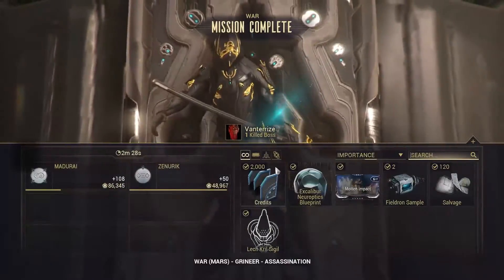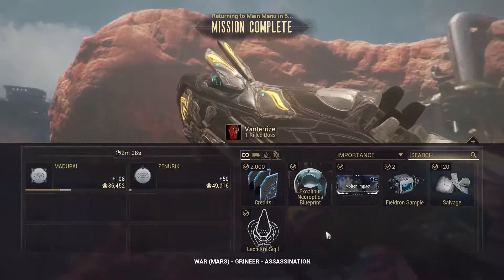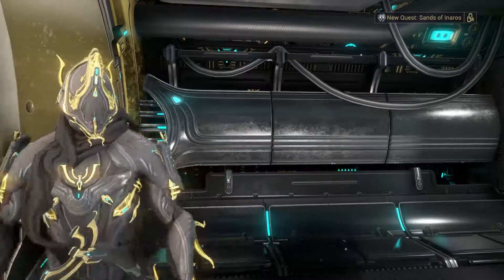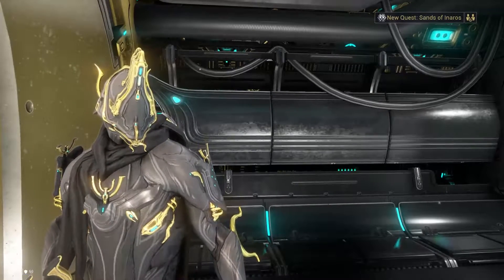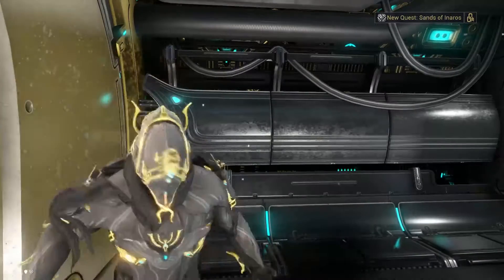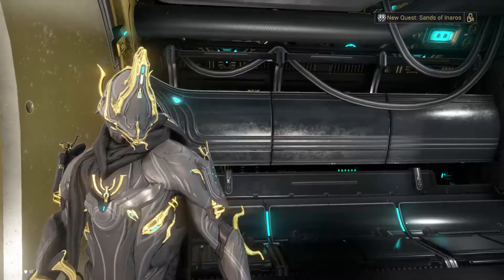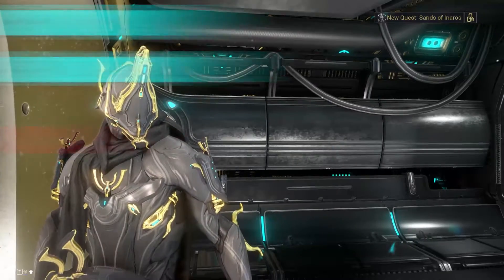Once you head back to extraction, you'll realize he drops Excalibur — which is probably one you may have already picked as your starter frame, so this may or may not be useful. But if you don't have him, that's how you get him. To recap what we just did: we went through Venus, Mercury, and Mars. On Venus you do the assassination mission repeatedly to get all the parts for Rhino. On Mars you do the assassination mission to get Excalibur. Completing all those junctions unlocks quests needed to progress further across the storyline and get more weapons and frames.